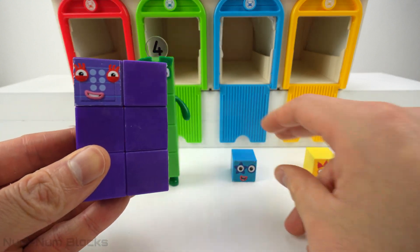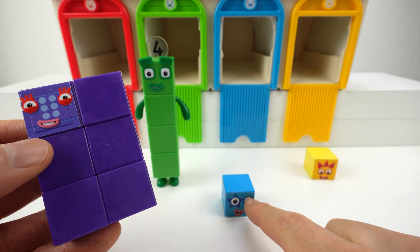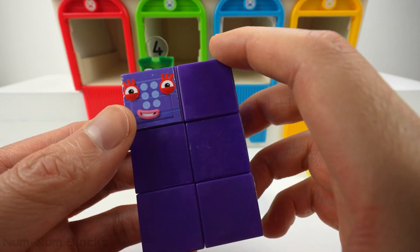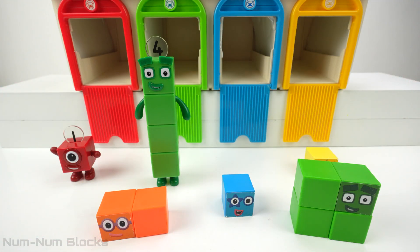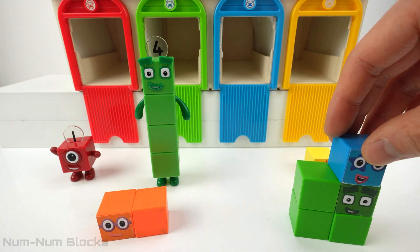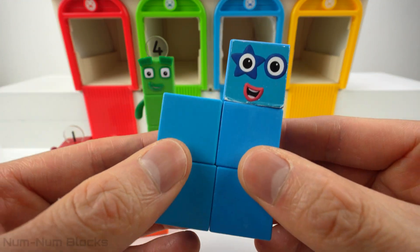Now we have six. Here's five's head. How many pieces do we need to take from six to add on to one piece to make five? What number plus one equals five? We need to add four. One plus four equals five. Let's make five stand tall.